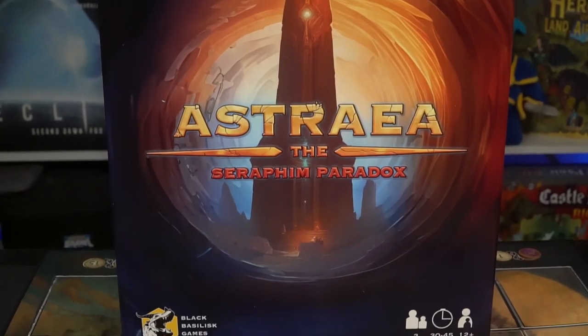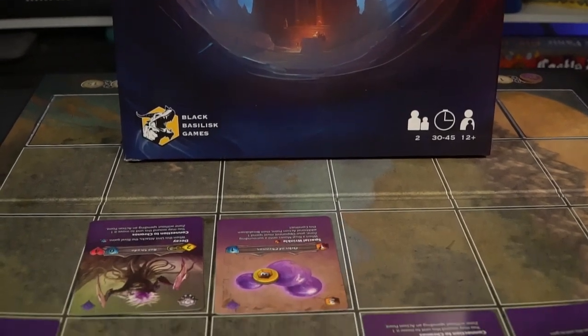Hey guys and welcome back to another Unfiltered Gamer Board Game Review. Today's game up on the tabletop is Astraea: The Seraphim Paradox. It's a two-player combat grid game where you're going to be choosing between one and five factions to place into your deployment zone and attack your enemy.